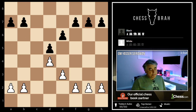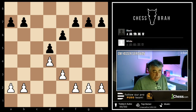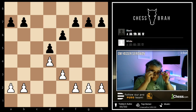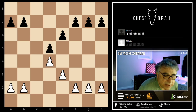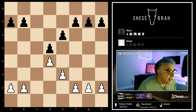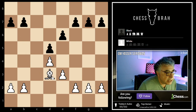Now imagine in this position that you, as white, had a light-squared bishop. What would be a good outpost for the light-squared bishop? D3 and d5 are two of the very best squares for the light-squared bishop. It really is not that hard.